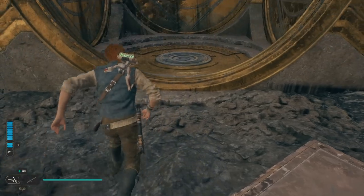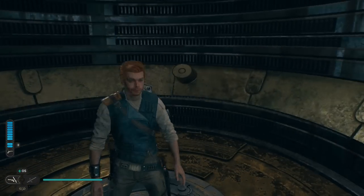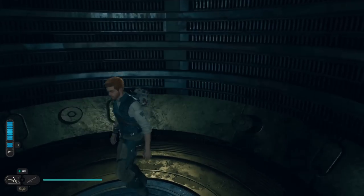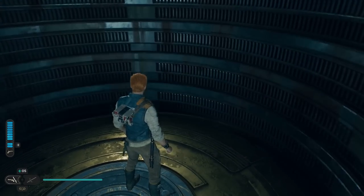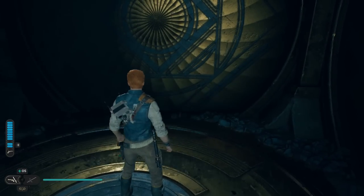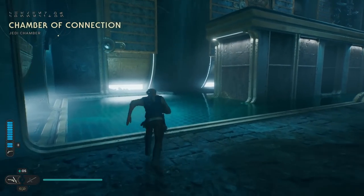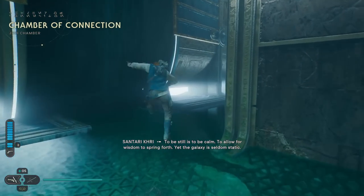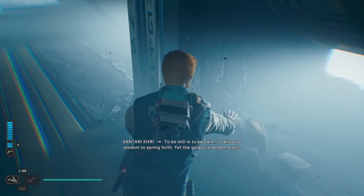Let's go in and I'll show you how to get every single thing in here. Inside, this one is all about connections — connecting things. We're going to go in here, and the very first thing is immediately on your left there's going to be an echo that's really hard to see because of the lighting.